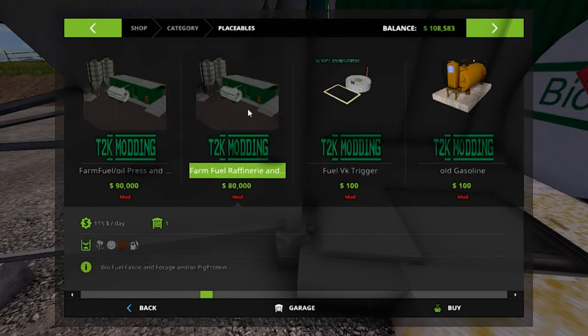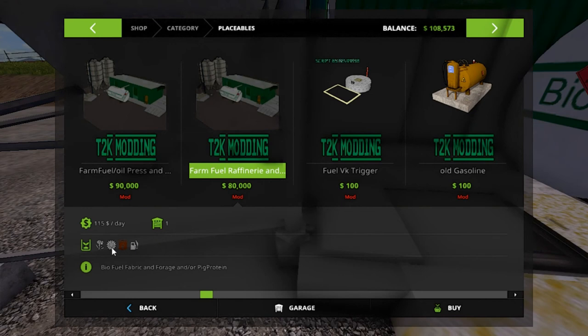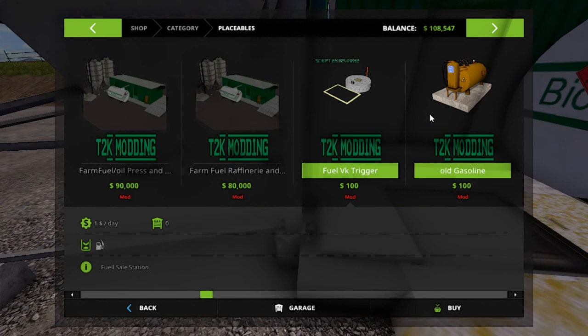This one right here — see, we don't have that, it's showing manure and fuel. This one is showing forage and protein. That is right — forage is for cows and protein's for the pigs. Canola or sunflowers can go in. There's our fuel trigger and there's our fuel tank, which we can fill up from here, we just need a trailer.